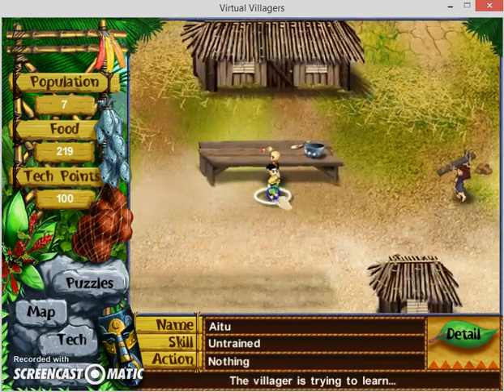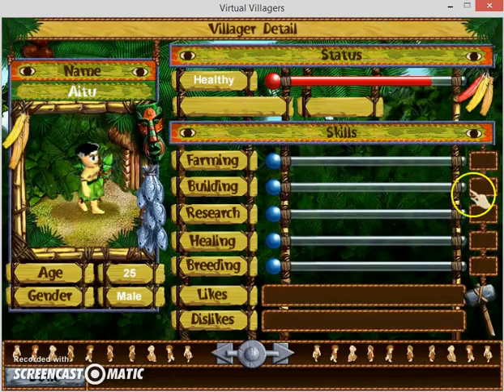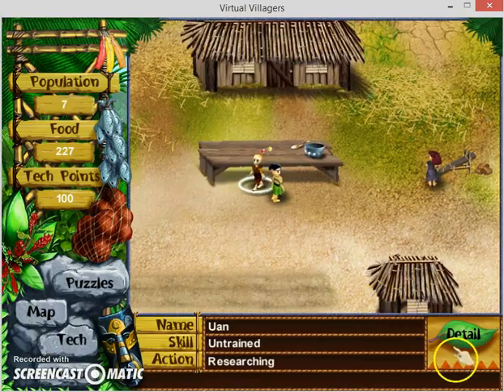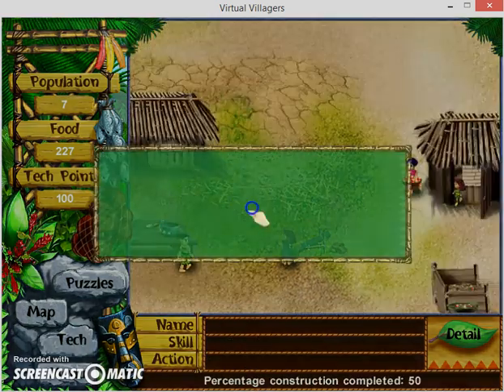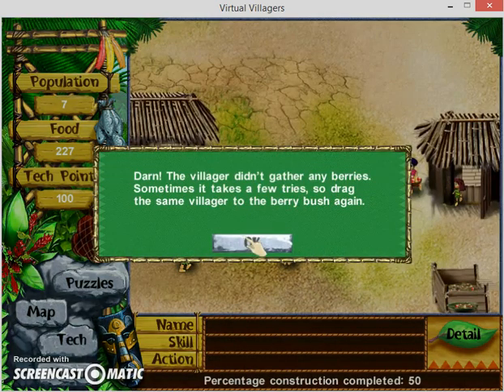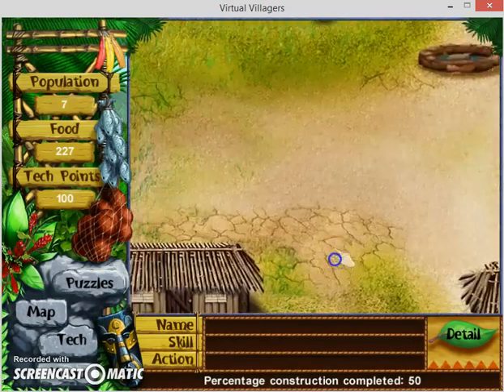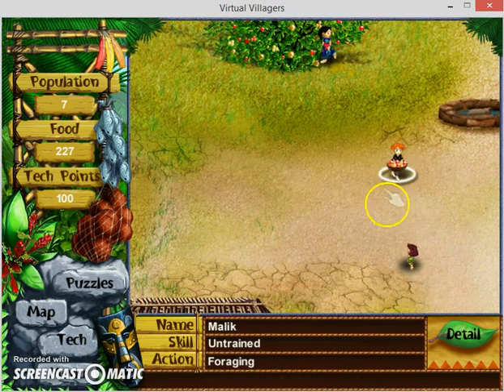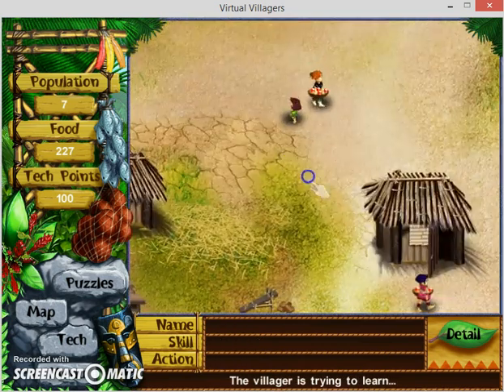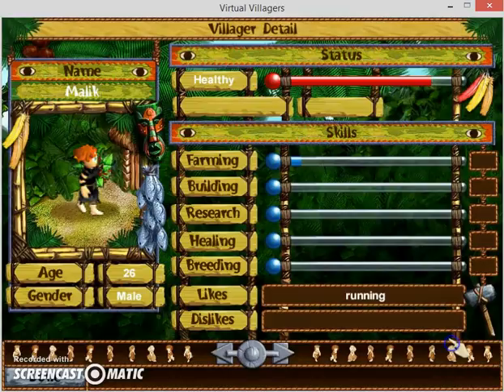Wait, you didn't learn - you must learn! Let's select these guys as researchers. This guy really knows his stuff. Didn't collect any berries - why is this guy so hyper? He's very hyper. I'll just select him as farming.